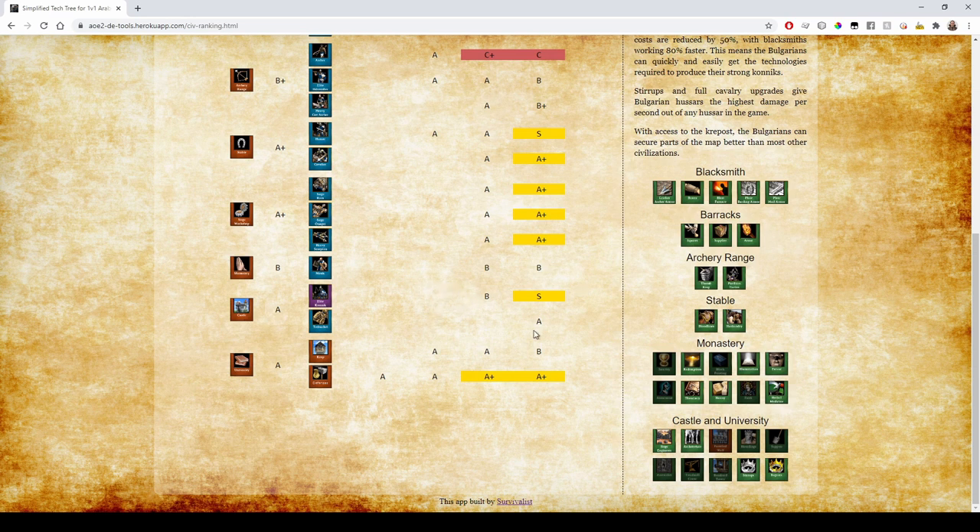Bulgarians have access to the Keep but don't have Arrow Slits, so that's a B for towers. For their defenses, they don't have Hoardings or Fortified Wall, but they get extra ranks because they have access to the Krepost — being able to fortify anything with these mini-castles is just crazy good. So it's fine that they don't have the other techs; they're still going to be A+.